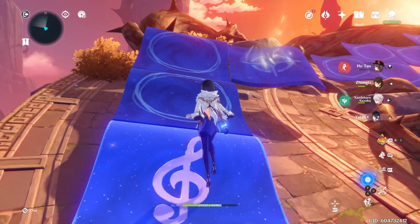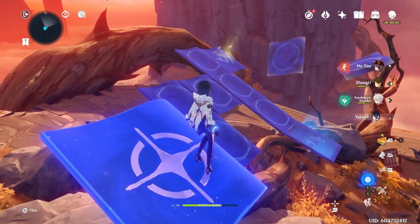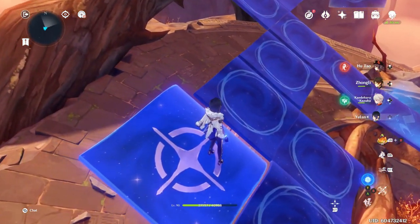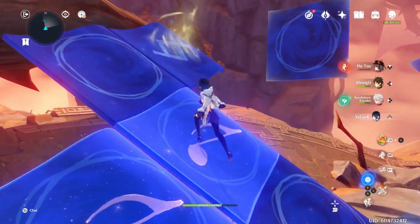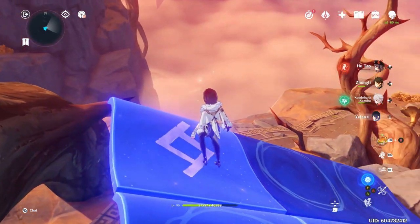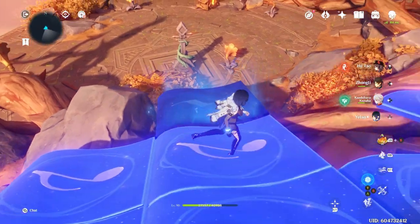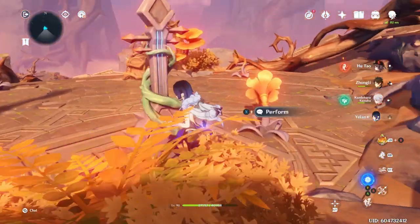Just make sure to step on each one only once. So go like this, go like this, and then go to the left, step on that one, and then bring the other two down. Step on them. Be careful - I accidentally stepped on that one on the way down my first time. And there we go. Now we can activate the music.